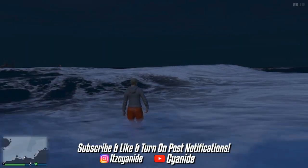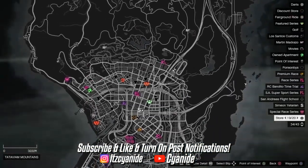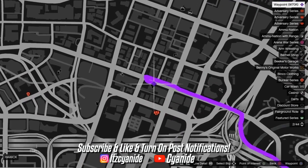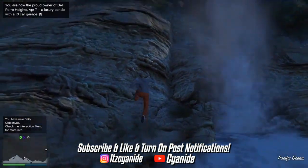Once you've loaded into the session with the female character, the first thing you want to do is open up your map and make sure you have a clothing store located on your map. As you can see, I do have a clothing store right here. I'm going to make my way over there.